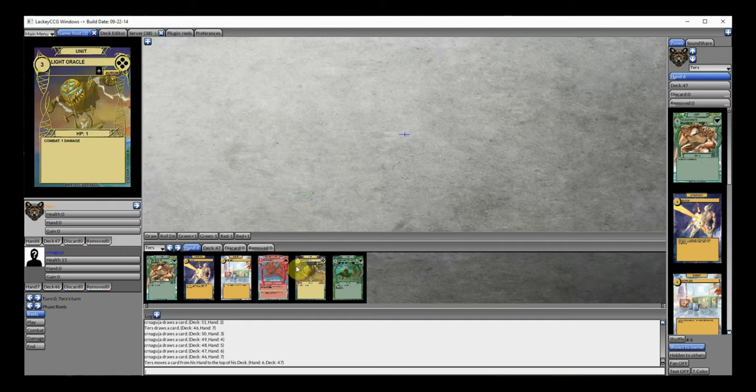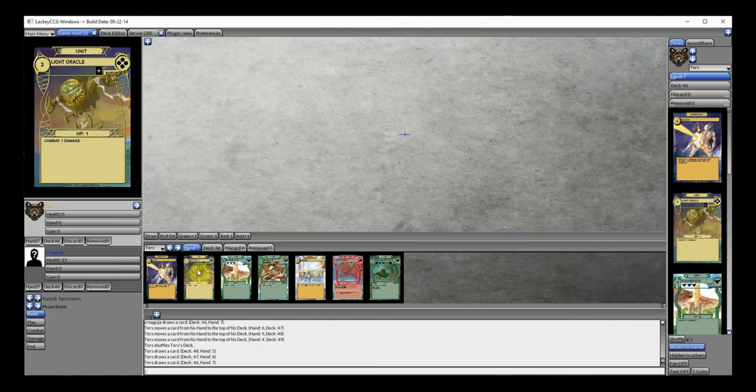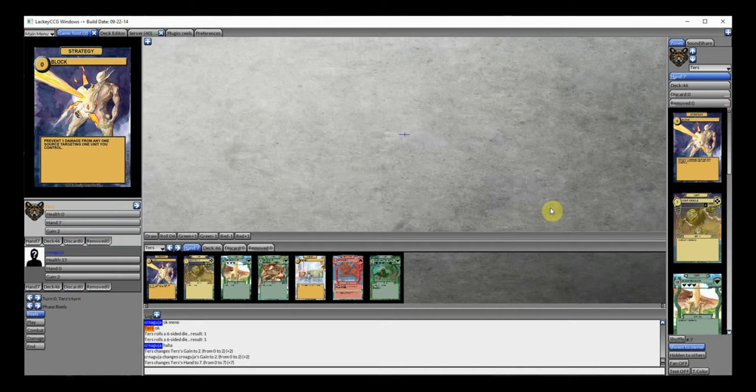Let's discard the upgrade, the block, and the card gain — and that's it. Again, he rolls higher. So, only 2 resources. That's typical me — that's typical rolling of mine.